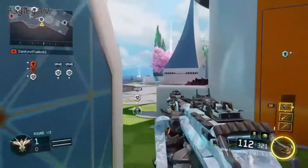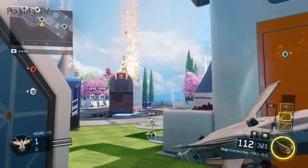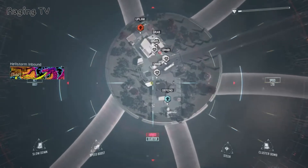Once you have everything ready, just hold your Dart in your hand, throw it, and call in your Hellstorm. Your Dart will still be going, but it puts you in your Hellstorm. And then once you're in your Hellstorm, just kill yourself with the Hellstorm. You don't have to boost it or use the Cluster Bombs.